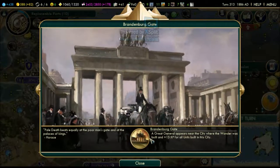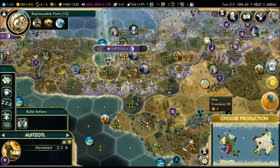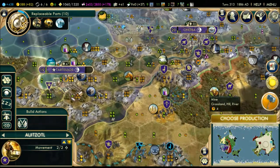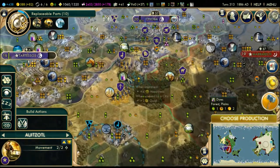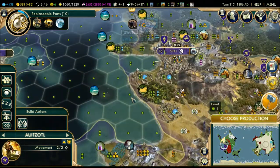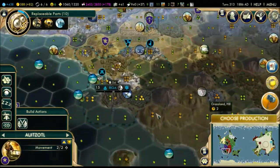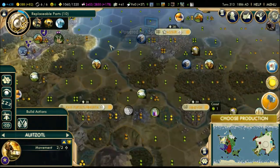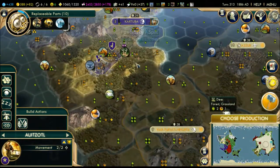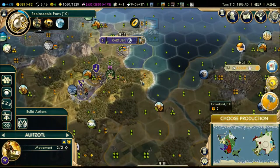We actually managed to build the Brandenburg Gate - I did not see that coming. We have two great generals and an extra dye we just acquired. I'd really like to use a great general to claim some land, but that's unethical and they'll hate you for it for the rest of the game. Let's send the great general over to this grassland hill just in case the Assyrians decide to attack - to grab all these tiles right away.